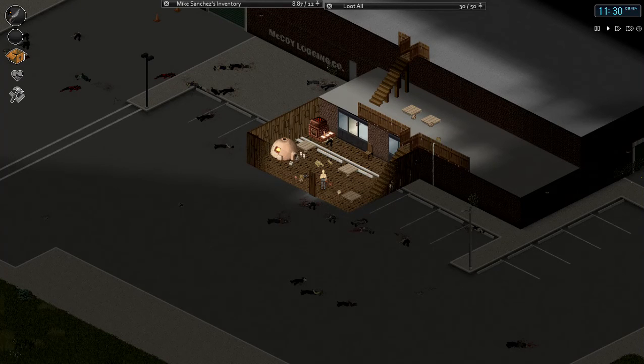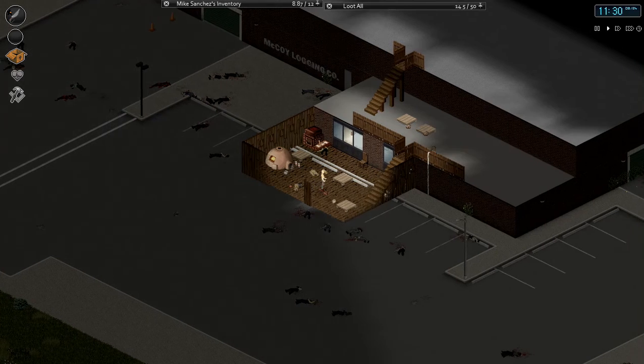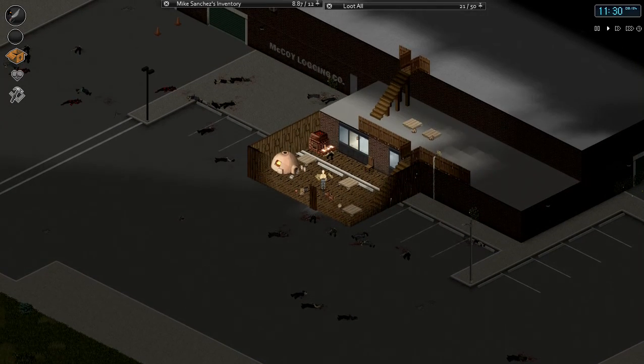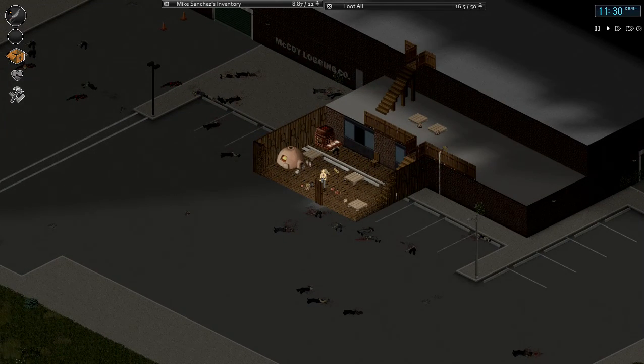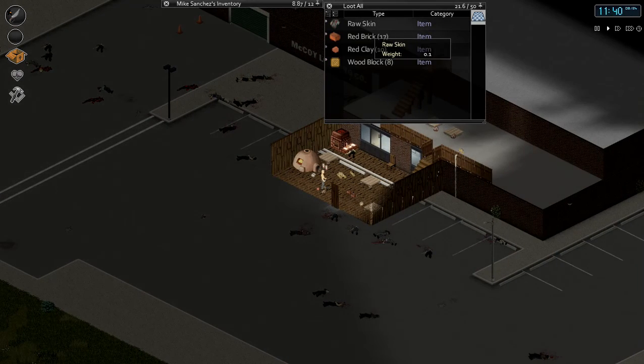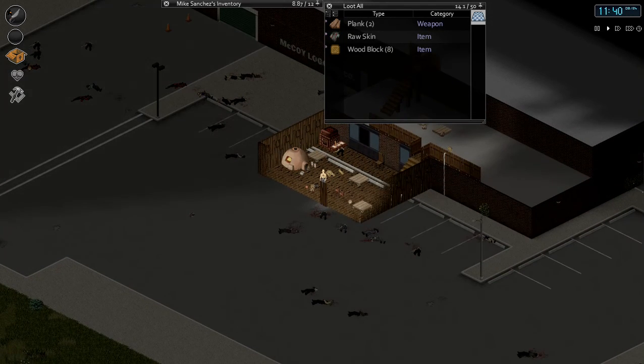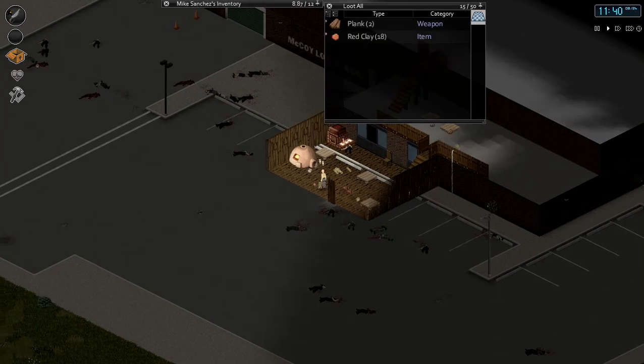Welcome back everybody to another episode of Project Zomboid. Last episode I was working on making concrete ingots so I could make the smelter. I ended up doing that, but unfortunately I didn't get to include you guys — I recorded it and it didn't take. So I figured I'd still show you the steps I had to do.